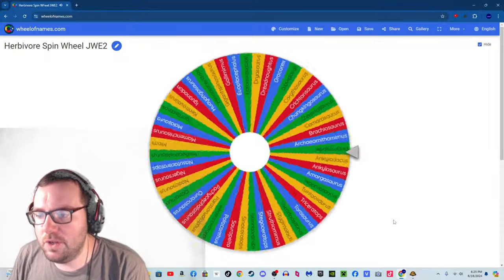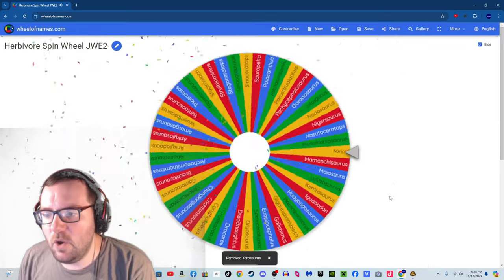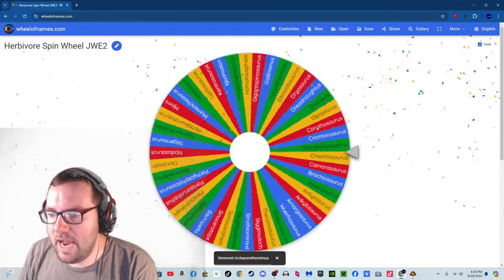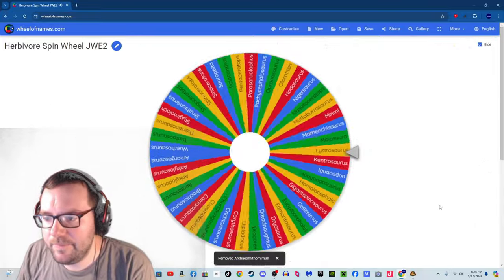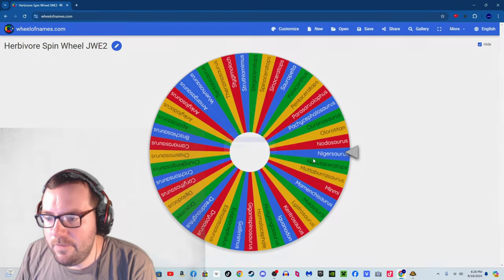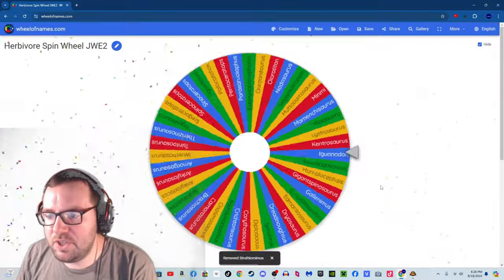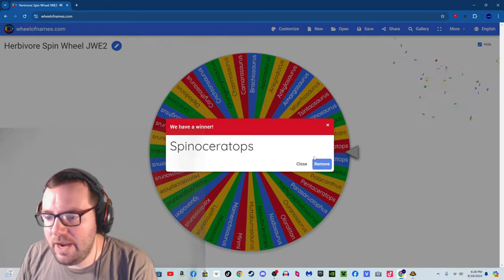Starting with the herbivores. Herbivore number one is Taurosaurus. Herbivore number two is Triceratops. Herbivore number three is Archeornithomimus. Herbivore number four is Nigosaurus. Herbivore number five is Struthiomimus, and the final herbivore of the episode is Spinoseratops.